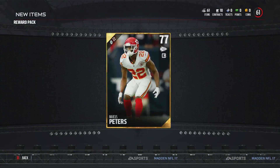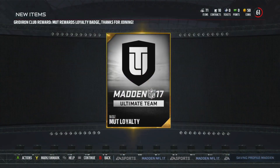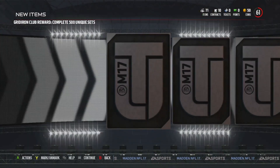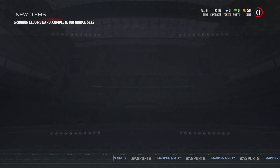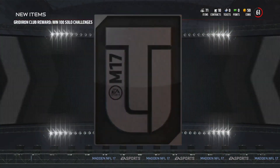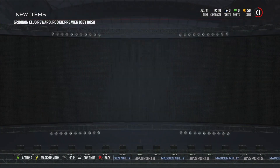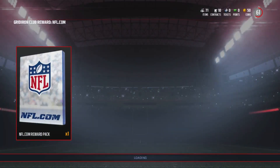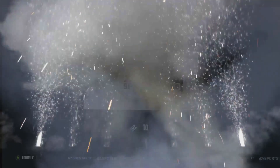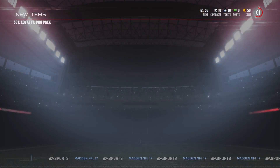Marcus Peters for completing the first little solo challenge. A total of nine loyalty badges, and we get this Joey Bosa rookie premier — I finished this set in Madden 16. Get an NFL pack that gives us 10 tickets. Using these loyalty badges to get a pro pack. Let's go, let's see what we get.